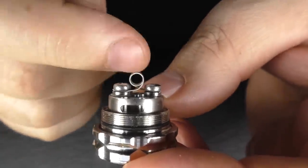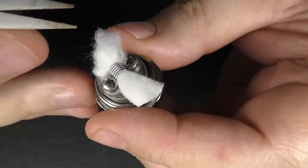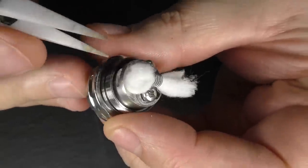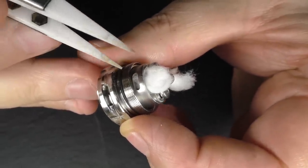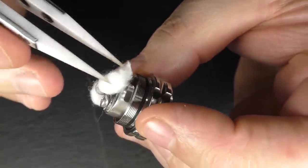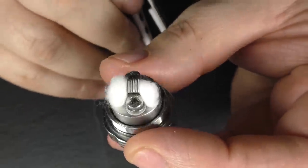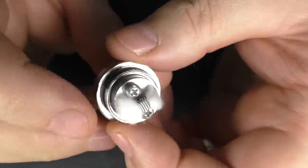You can see the coil has been pulled up and it doesn't sit between the posts - it's sitting up. I've cut the cotton to the outside edge of the RTA and I'm just going to take the ends and poke them down into the wells. There's not masses of cotton here - I'm not choking it off. You want the liquid to flow through; you don't want to choke that hole off. Don't forget your cotton will expand when it gets liquid on it, so you may think there's not enough but there is.